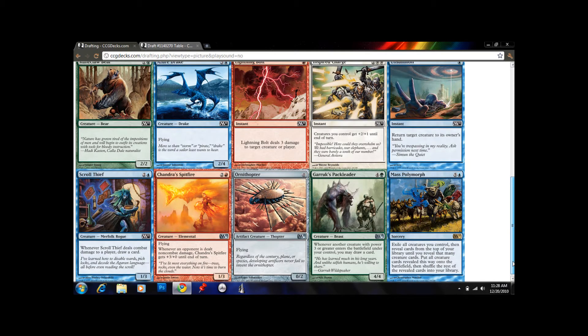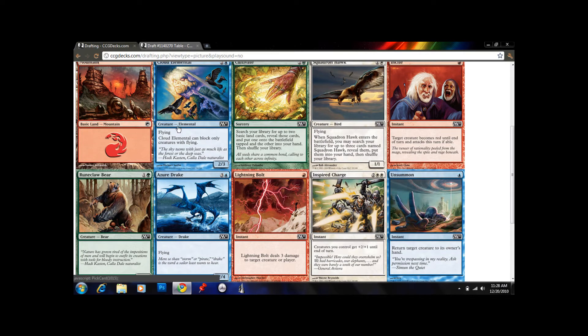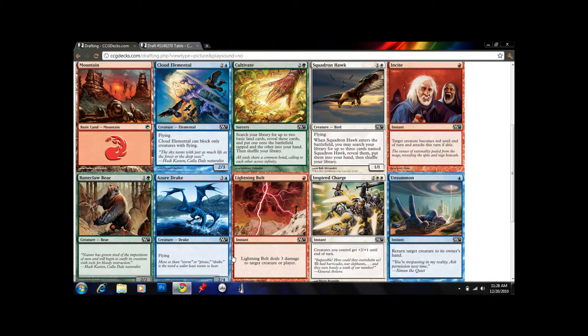Another pack later, Lightning Bolt. For us we have two good fliers: Cloud Elemental and Azure Drake. I am going to take the Azure Drake. It's a little better. This guy is good too — they're both two-power fliers, but Azure Drake can block more stuff.